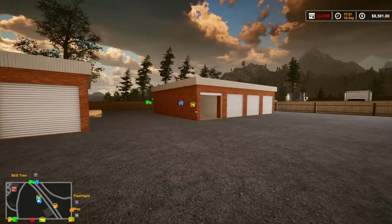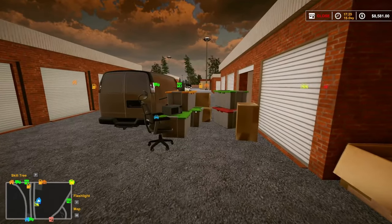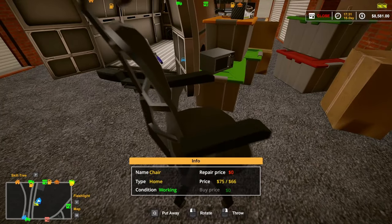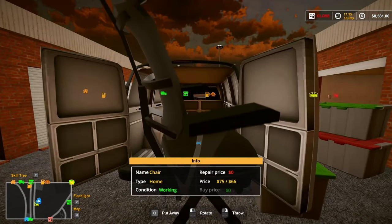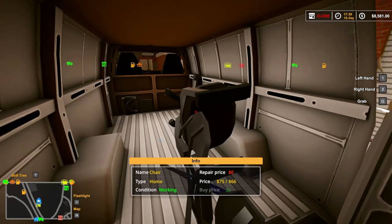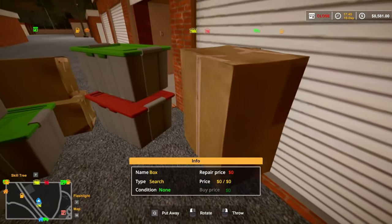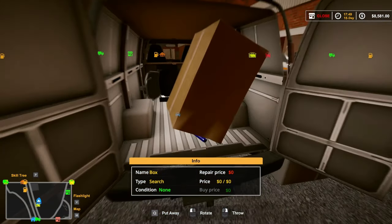Welcome back to Dealer Simulator. We got two lockers - they're empty. I already organized everything over here yesterday for the thumbnail on yesterday's video. Okay, so let's start loading some of this stuff up and see what we got.